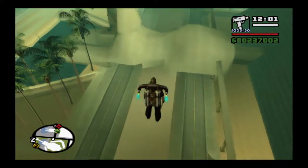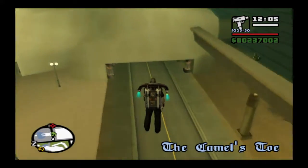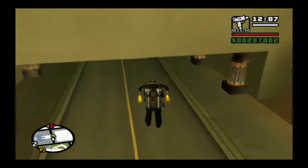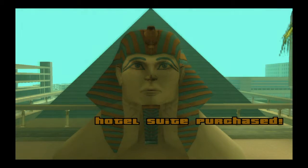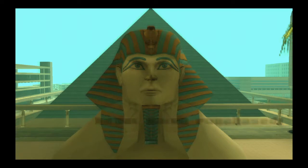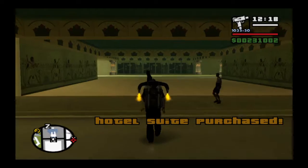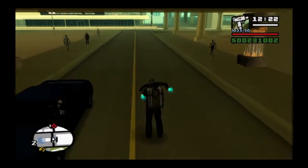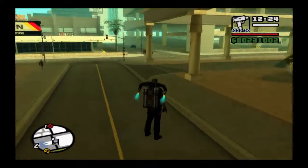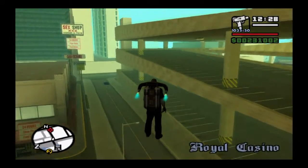Might as well stop and buy this one. That's all the properties around here. Underneath this casino, at the Camel's Toe, you will find a vehicle you need for export — sometimes it's called a Euros. I think I've actually already got one in one of my garages in SF, but normally it spawns under here. It's just not 100% success rate of course — didn't spawn that time, but I wasn't going to grab it anyway.